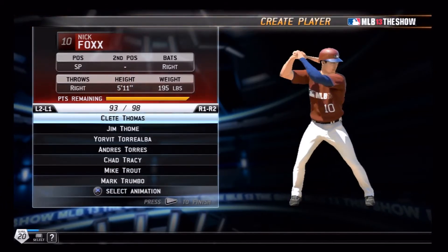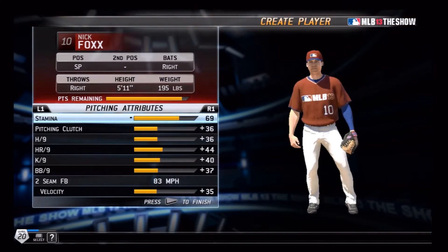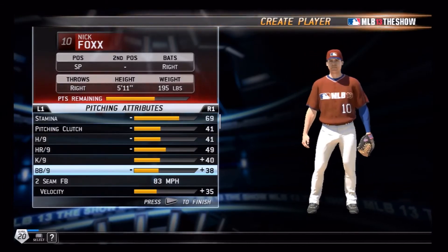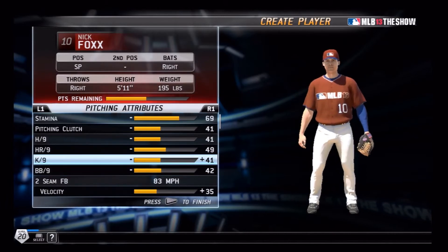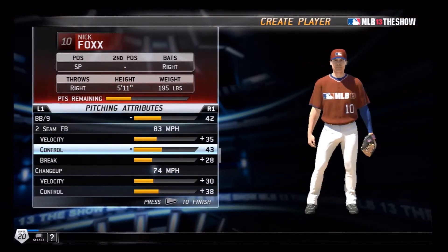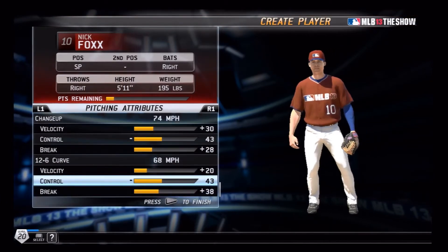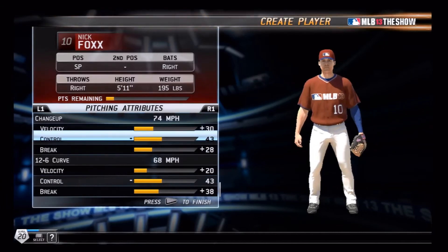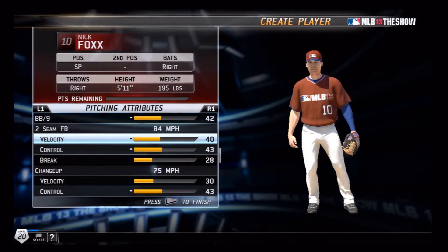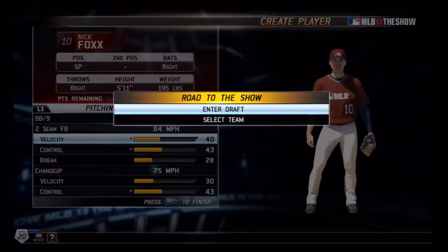My batting stance — embarrassingly — looks like Juan Uribe's. He was on the 2010 Giants championship team, then went to the Dodgers, and no one really knows what happened after that. For attributes, I'm going to put points mainly into velocity. I think 83 is a bit slow, so 84 is good. I'm going to enter the draft, and — drumroll please...